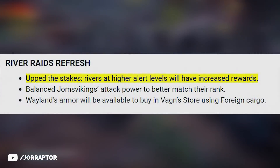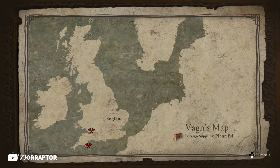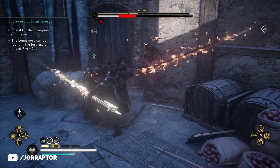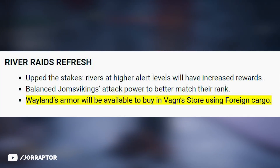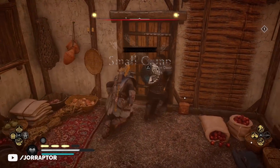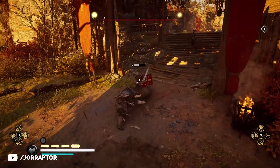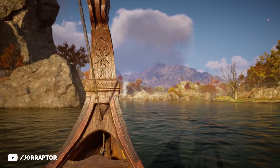Namely a river raid refresh. They upped the stakes — rivers at higher levels will have increased rewards, and I hope this means they are more challenging too. They balanced the Yomsviking's attack power to better match their rank, likely meaning they are not as overpowered as we saw during that champion boss fight. Most excitingly, they added Weyland's armor to buy in the Vonshop using foreign supplies — the currency you get from river raids. If you have some left over you might be able to grab an armor piece when the update drops, or farm right now so you're ready.